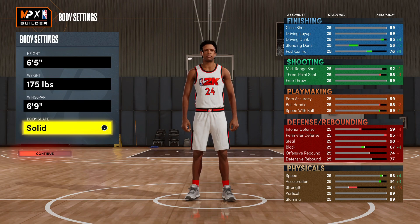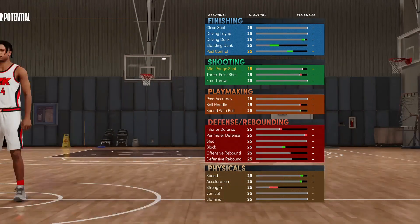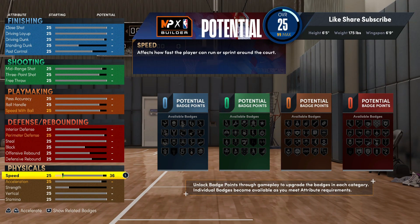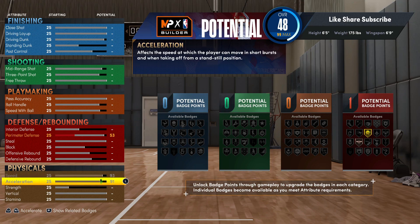If you change your wingspan you're gonna change a lot about the build. I was trying to change the wingspan to save on a couple badges and get a couple more, but that was not working. We're gonna max out the speed and acceleration. I did take this build in the rec — this build is stupid fast for 6'5". You do not gotta be a small point guard to be fast in this game.